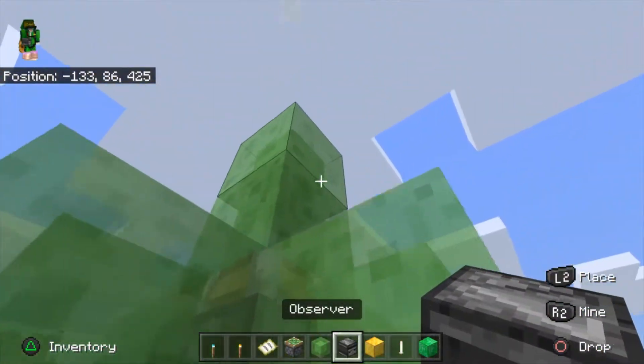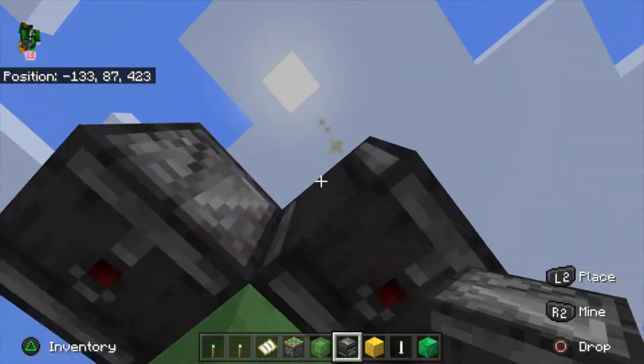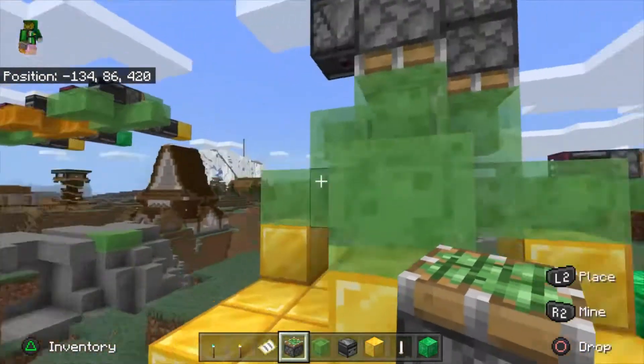Then you have to use more observers with the face pointing upwards — yes, upwards. Then sticky pistons on the bottom, just like that. Very simple.